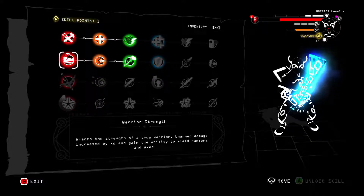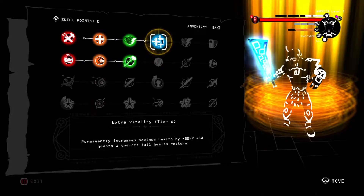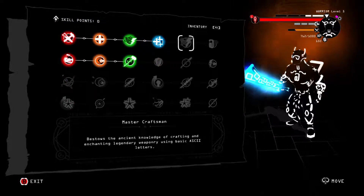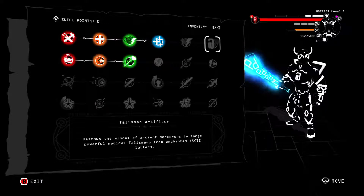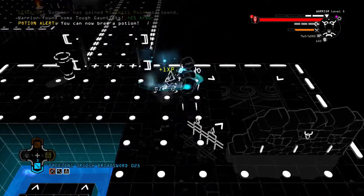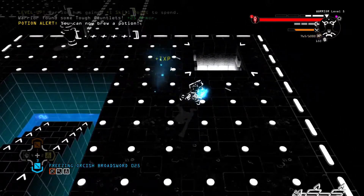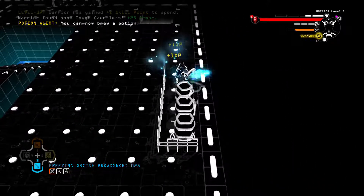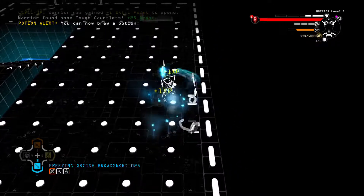Oh, I forgot — I leveled up! I got a skill point. What do we want? Extra vitality would be pretty good. Shield master — I don't really use that. Assassin's mark — I don't want that. Let's go for extra vitality. Next up will be more inventory space or master craftsman. Talisman artificer — more powerful from enchanting, that sounds really good. I want both of those! And that's the end of the floor.